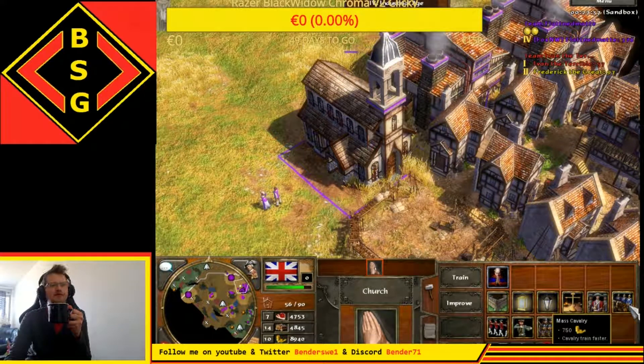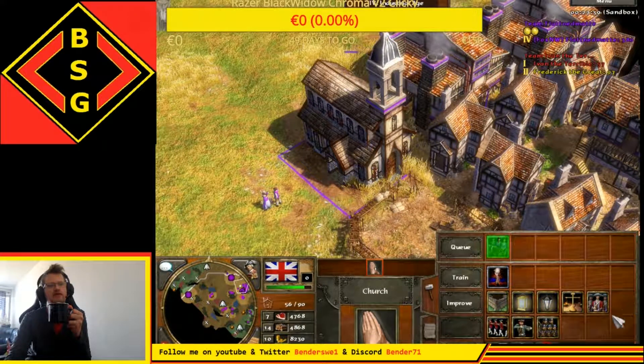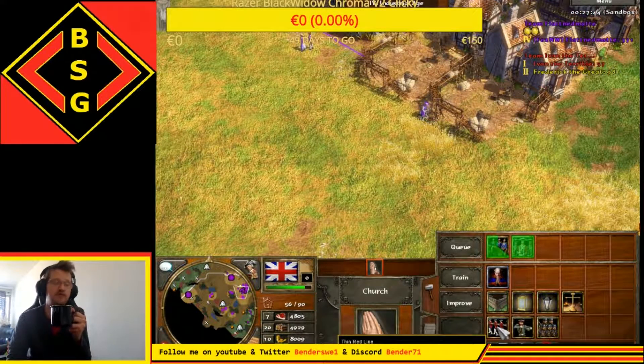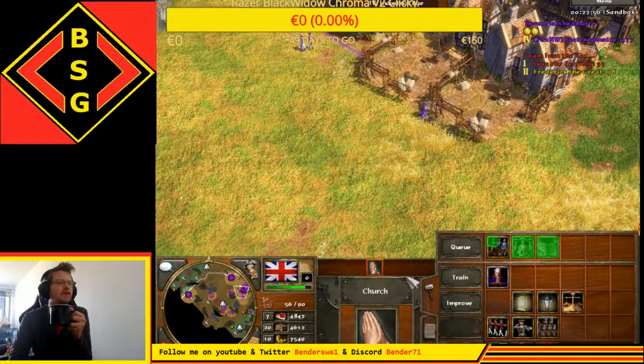It will speed up the production of mass cavalry - they train faster. And infantry train faster. Here's a special thing just for Britons which makes the musketeers even more powerful, but they move slower. So you can upgrade the wall - that's very important. You get the stone wall.